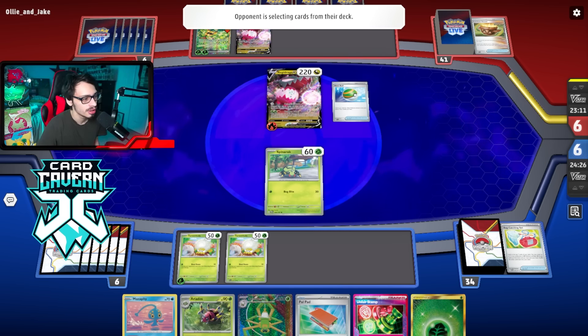Our two prizes are Energy Switch and Ariados — pretty solid. Four Seal Stone, unfortunately. I'm pretty sure I was just short on the knockout — that's a one-retreat cost so I'm only doing 120/150/180, one off. I think it was correct to go around the Regidrago — no reason to kill the active. They haven't played a Research yet though I did Iono, so we'll see.